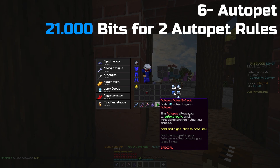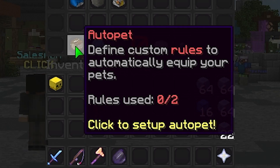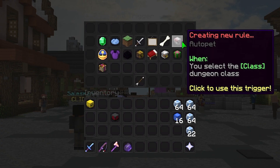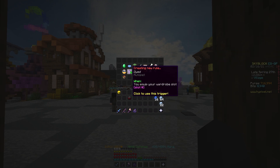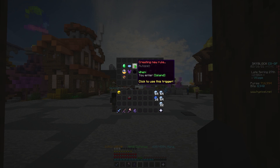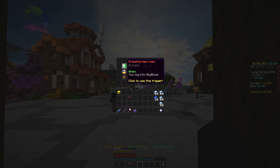Sixth and last: the auto pet. It automatically changes your pet depending on the events you set. For 21k bits you can set two events. There are a lot of situations where you might need your pet to change and might forget, so this is actually really useful. I know it's impossible to add everything to the list, but it would be great if they added a situation where you're fishing with your dolphin pet and when you get a sea creature, it automatically switches to squid, and when you kill it, switches back to dolphin. Am I asking too much?